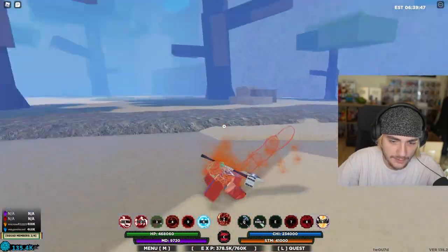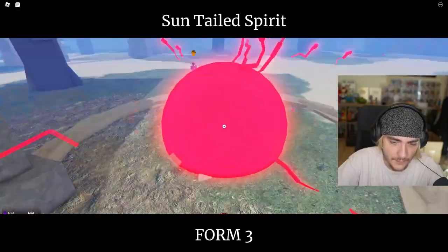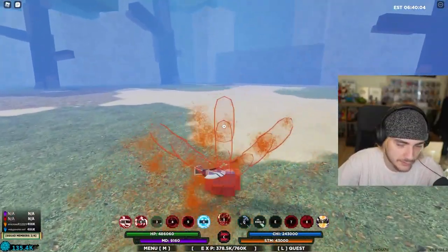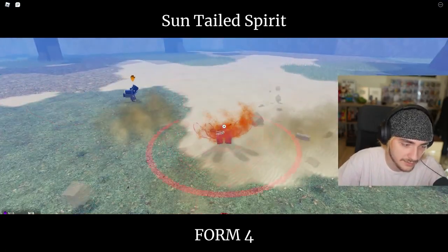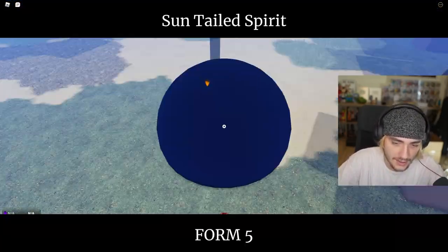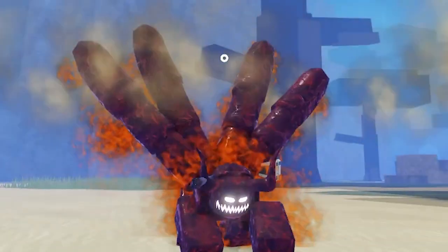We got this ugly first form, form two looks ugly too, form three is the same thing but with three tails. Form four has four tails because we're the four-tails — I know, get it. Form five is where it starts to look cool, we look like a freaking demon.